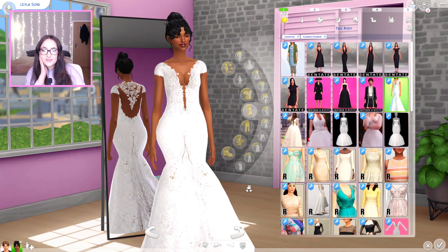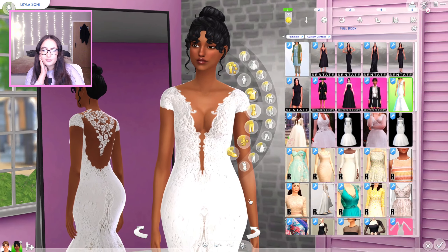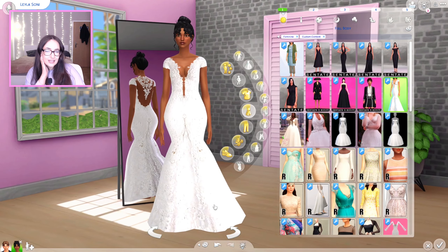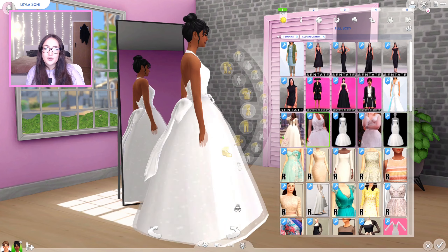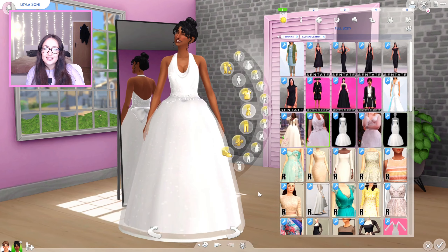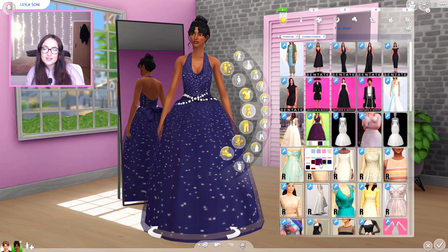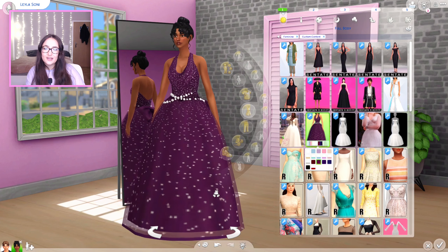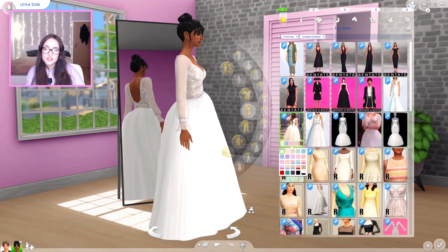Oh my god — Jessica, so pretty! I'm definitely getting this one. Dream and Margaret — I need you. The Forever Collection — definitely gonna get the Ava dress. And this is part one of the collection. The summer dress is looking beautiful especially for guests. Daisy! The Jane dress I'm definitely getting. I need to chill — I can't keep downloading everything I like, but I also can't stop looking at this stuff because it's all so gorgeous.